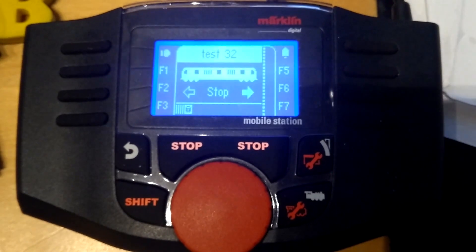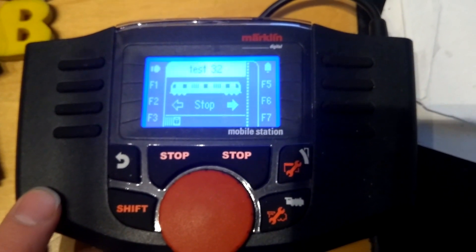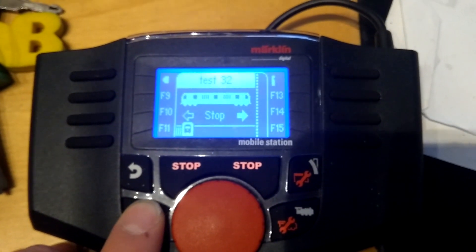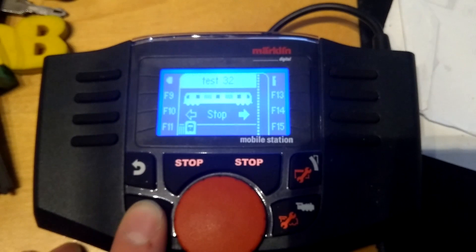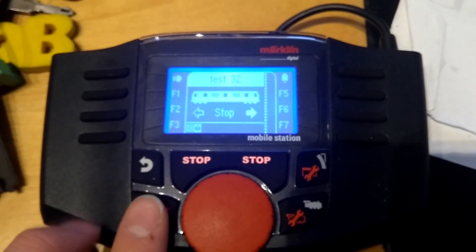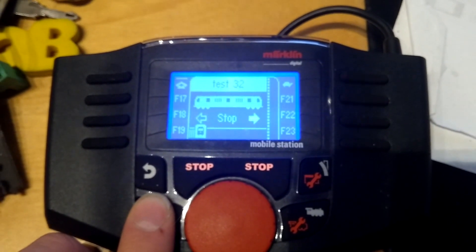This screen we all know — it has functions 0 through 7. When I press shift once and hold it, I get functions 8 through 15. When I press it twice shortly afterwards, I get the next function group — you can see functions 16 through 23.